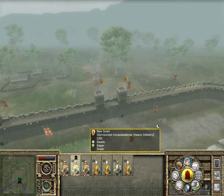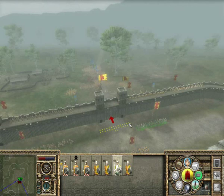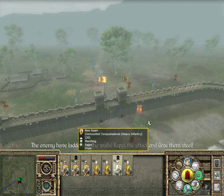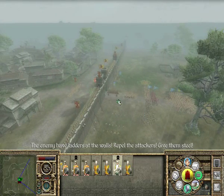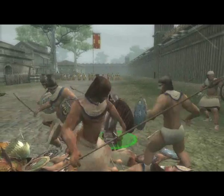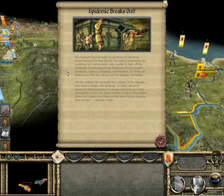When the natives capture a settlement, instead of exterminating the population, they can sacrifice them to appease their god and provide public happiness in that settlement. Also to note, the Spanish only have towns, no castles, but they can still recruit their best units. You will need a port to bring these units from Europe, so that is also a factor that plays a considerable role in your strategy. Diseases that the Europeans bring to the Americas will affect the settlements of the natives, so if you play as them, this will also be a factor you need to consider.